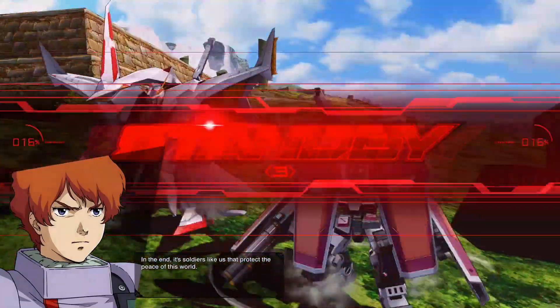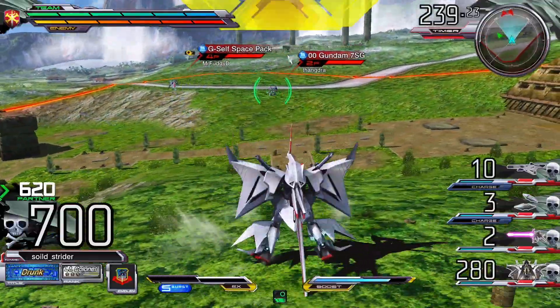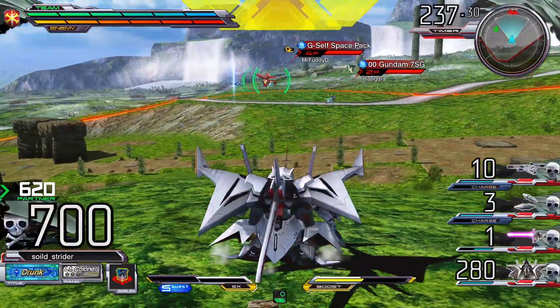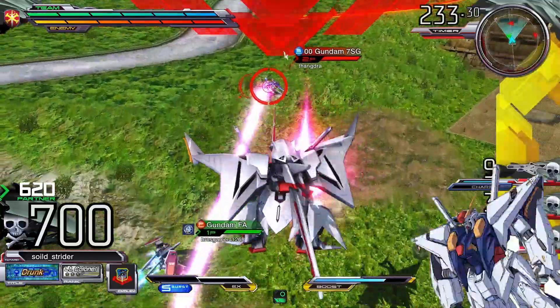This is a mobile suit from Hathaway's Flash and it is massive. However, there is another mobile suit from Hathaway's Flash which is very similar to this guy play style wise, and it's also a 3000 cost — that's the XI, or 11th Gundam.